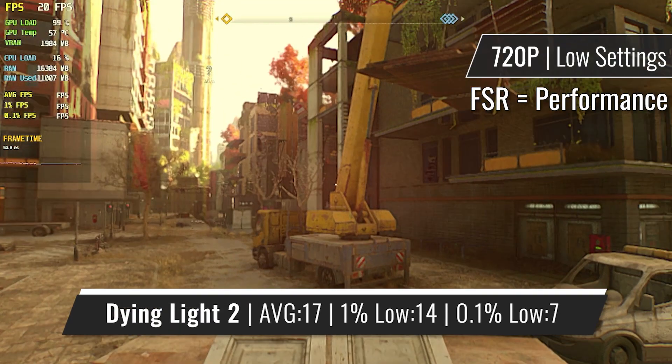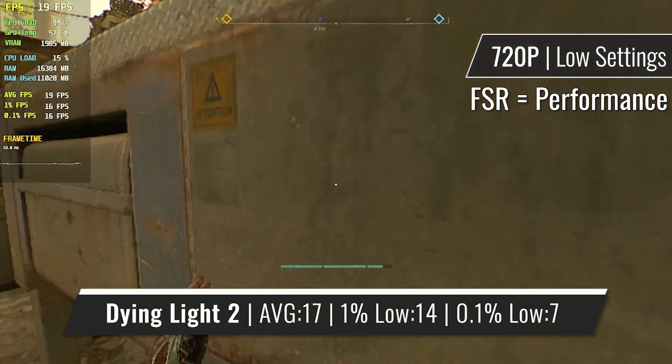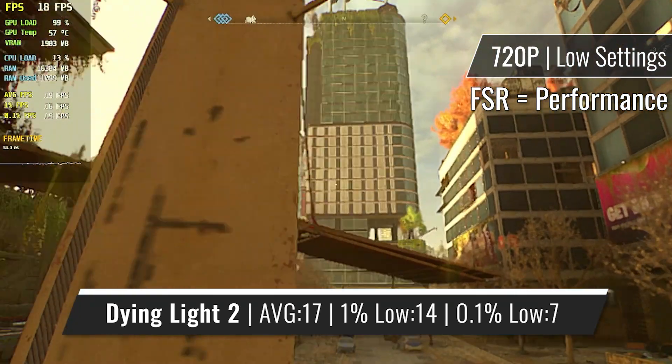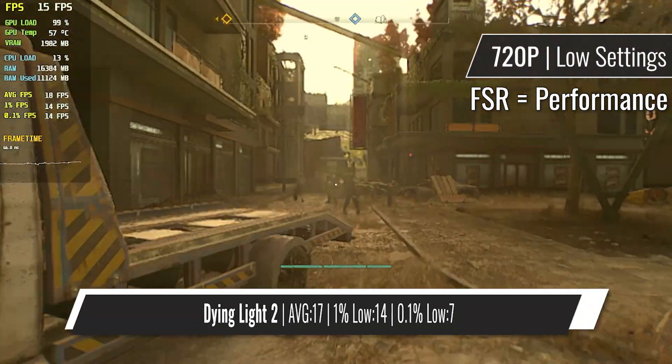And here we are again — lowest settings, 720p, and FSR. Yet again, the R7-240 didn't stand a chance in Dying Light 2. That's not really a huge surprise; after all, the game is just too demanding for the GPU to handle. Even the 20 FPS it offers is about all it can manage.